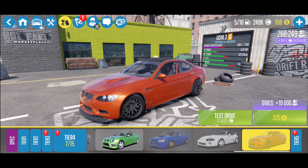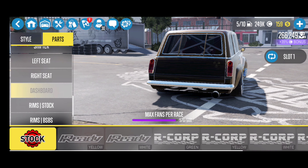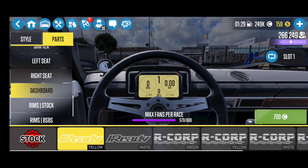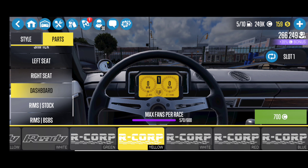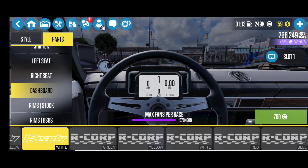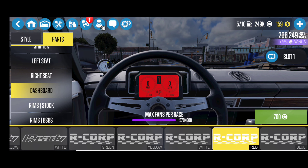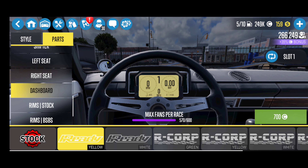Let's get back to the digital dashboard modifications — that'll be next. So we're going to go to Parts and look for the dashboard. We have yellow, white, green — those are the same. Yellow, white again — okay, those are slightly different. You see the slight difference in the gauge. R Corp White, Red, and Blue. So that's actually pretty cool — it's only 700 credits. It's a cool little feature we get to add into the vehicle instead of it just being stock. It'd be cool if it actually replaced the dashboard, but I'm glad they kept it original and just put in a little extra.